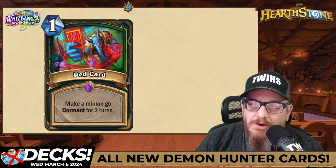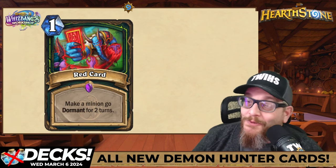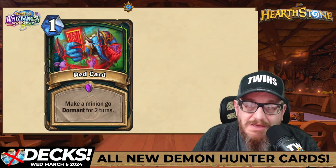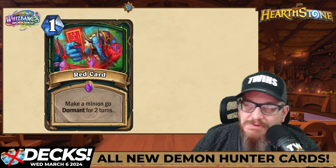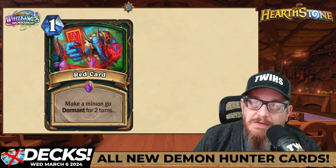Next up: a one mana spell that makes a minion go dormant for two turns. So if Mag'theridon is on the board you can make it go dormant again and let that three damage to all enemies keep going, or you can make a dormant minion on the opponent's side. So many options — very excited.